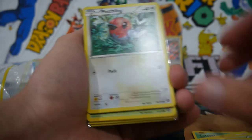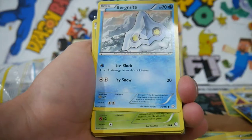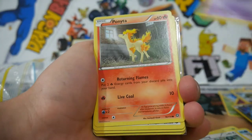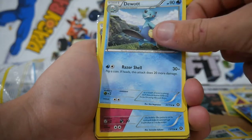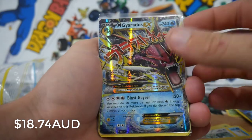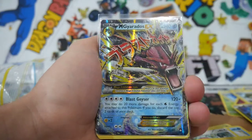Fletchling, another one — Guardians Rising right there. Bergmite, a Foongus, Joltik, a Litwick, Ponyta, a Fletchinder, an Azumarill which is an uncommon. We got a Mega Gyarados EX — that's not bad right there, that's from Breakpoint I believe. And then it does look like there's something deep — you can see the corner there, so maybe a dark card, maybe we got like a Prime or Prism.